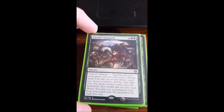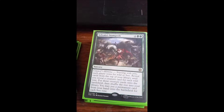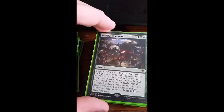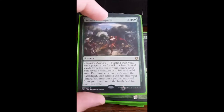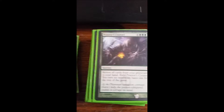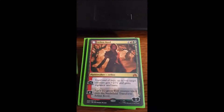Sylvan Stampede is a new one — starting with you, each player votes wild or free. Reveal top cards of your library until you reveal a creature card for each wild vote and put those creature cards onto the battlefield, then shuffle the rest back. You may put a permanent card from your hand onto the battlefield for each free vote. Creaturebond's Council gets back all my stuff and I have no maximum hand size for the rest of the game.